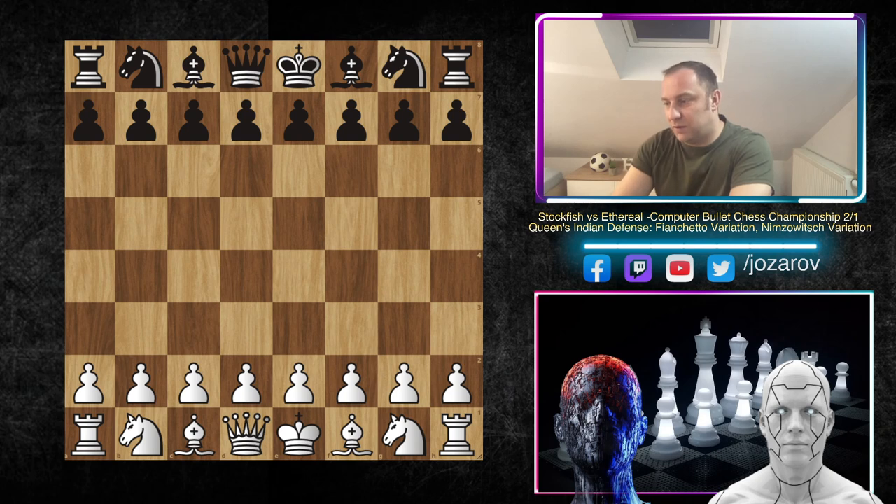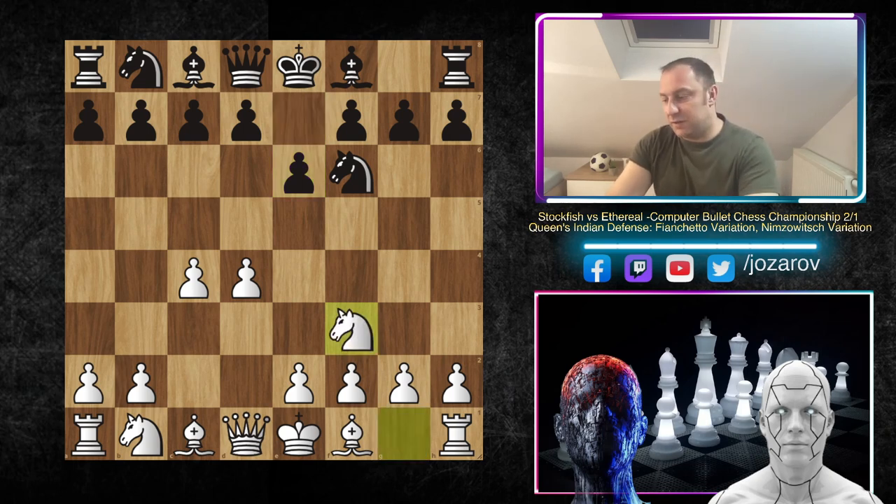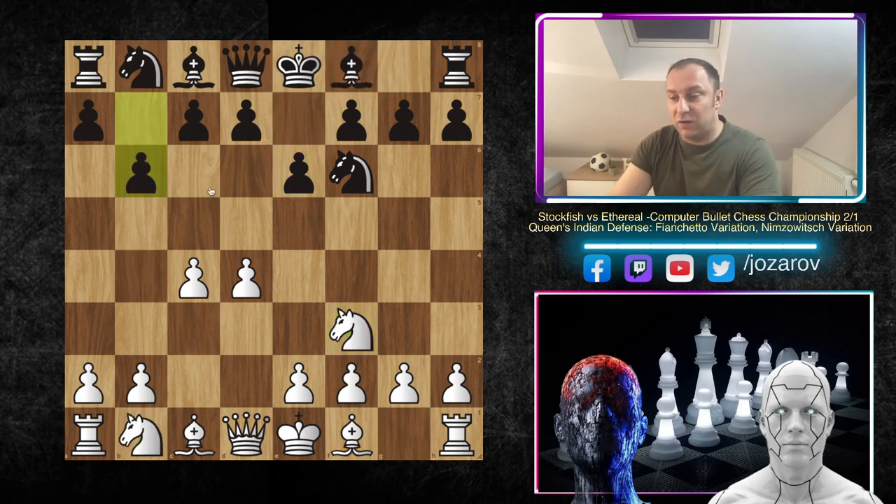The first move was d4, we have knight to f6 by Ethereal, then c4, e6. After knight to f3 we have the anti-Nimzo or counter-Nimzo Indian setup, because if you play knight to c3 you'll probably get pinned with bishop to b4, reaching the Nimzo Indian Defense. After knight to f3 we have the move b6, which is the Queen's Indian Defense - black is waiting for white to develop the knight, where we could again reach a similar position with bishop to b4.